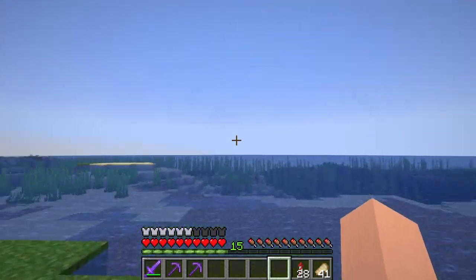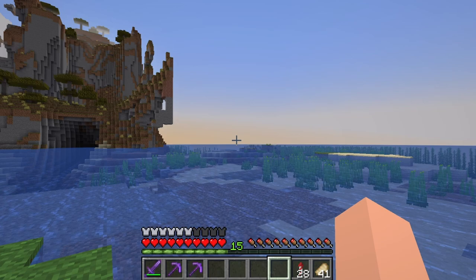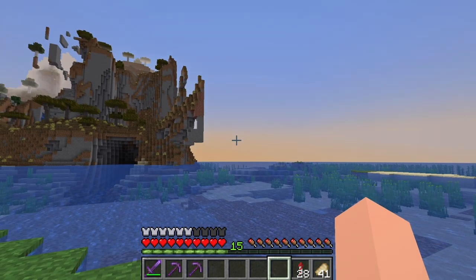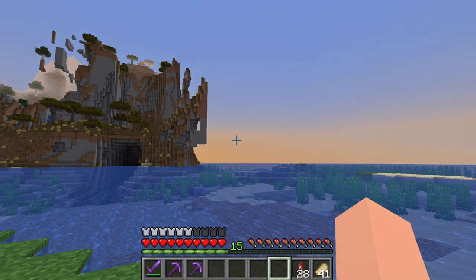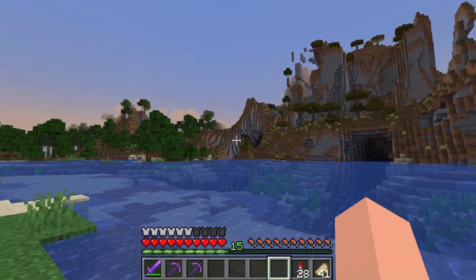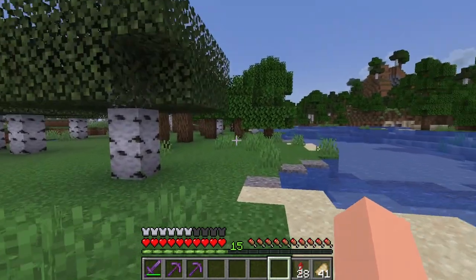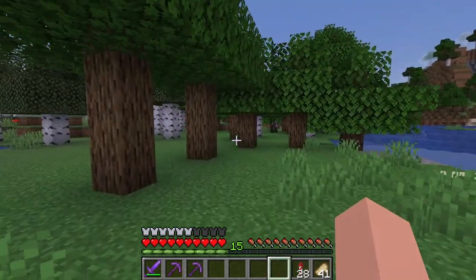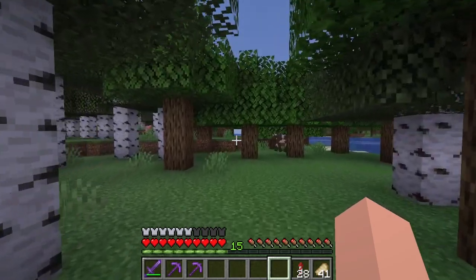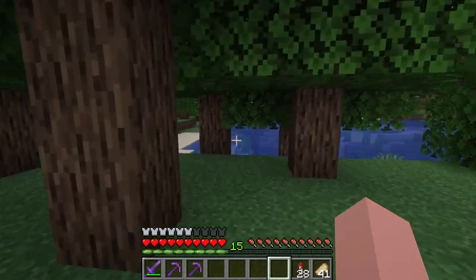Here we are over in the spawn chunks. Up in that direction is the lake where we have all of our ocean monuments, and if you keep going that way you'll get to the base. Over in that direction is our end portal, and over there is our witch farm. So we are going this way — we're going to be looking for some ice spikes. I have a nice area over there where I'm going to be building an industrial district.